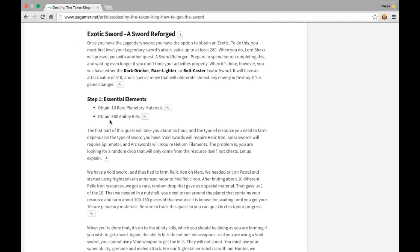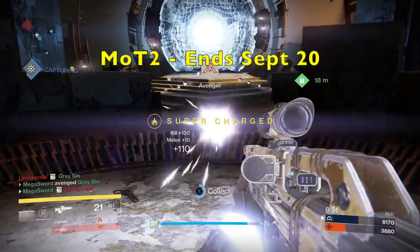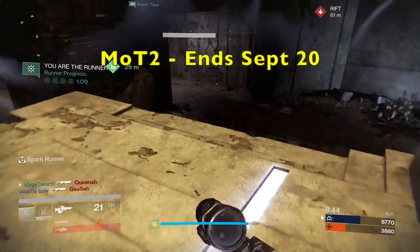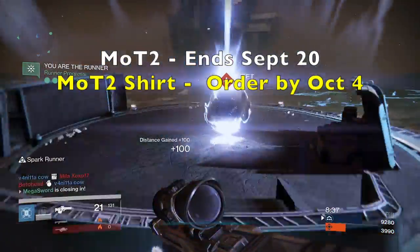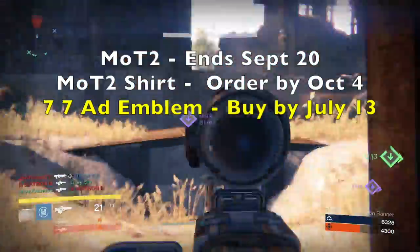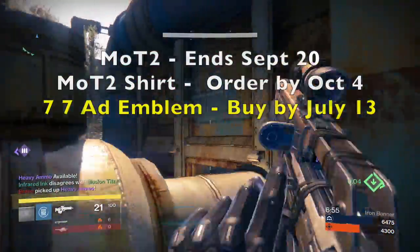I'm also giving you a link in the description to show you how to get an exotic sword — this link also shows you how to get a legendary sword. And just to recap: the Moments of Triumph Year 2 will end on September 20th when Rise of Iron comes out. You can order your Moments of Triumph t-shirt by October 4th, and if you want the 77 Ad Infinitum emblem, you have to buy something from the Bungie store before July 13th.